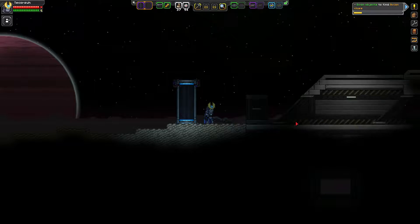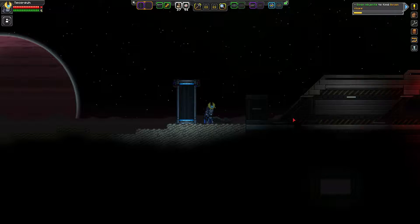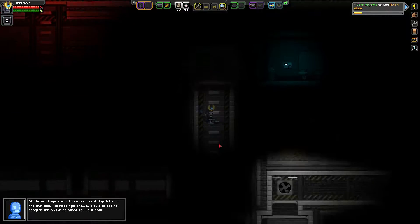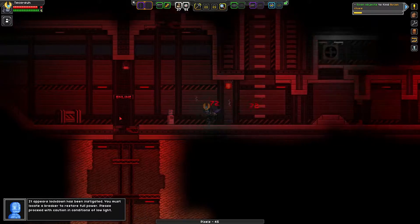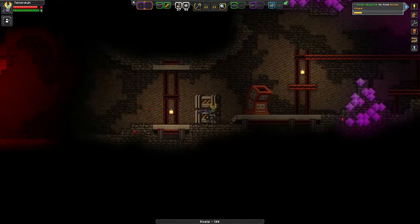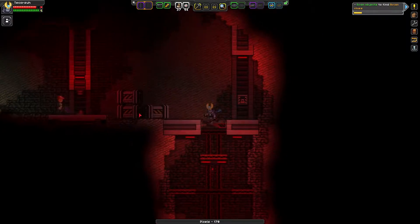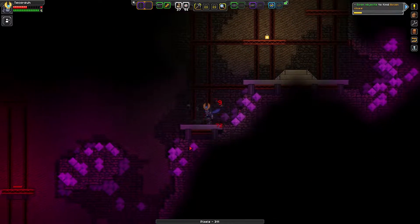Hello everyone and welcome back to another Starbound TNT. My name's Techcorsa and today we are revisiting the Erceus mining facility to show you how to get the spacesuit. You need to check every single box as you come through here because they all have a chance to either give you blueprints for the Lunar Colony stuff, and you also have a chance to get the miner set, which I will show you at the end of the episode.